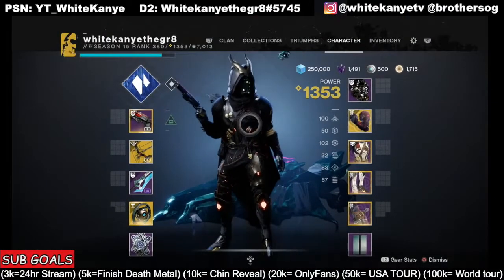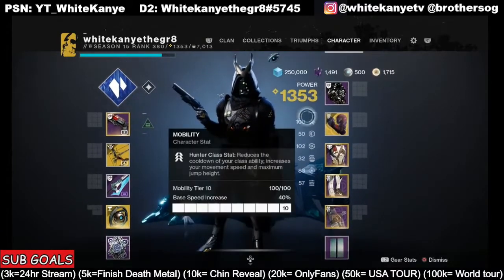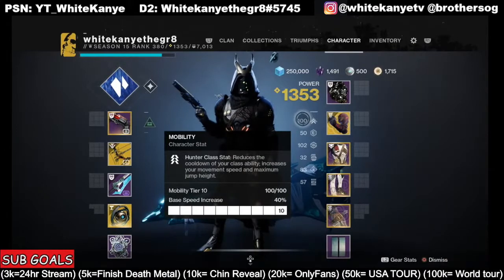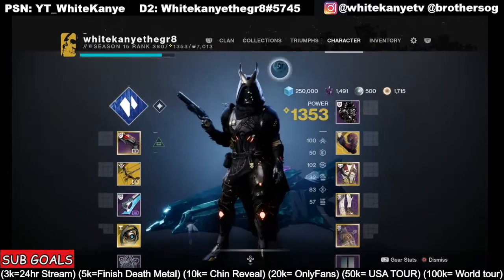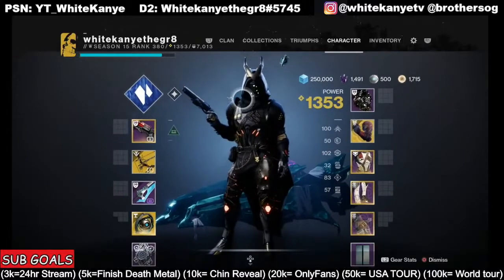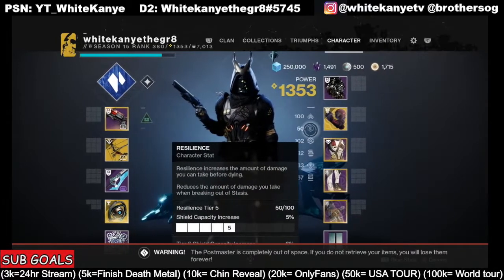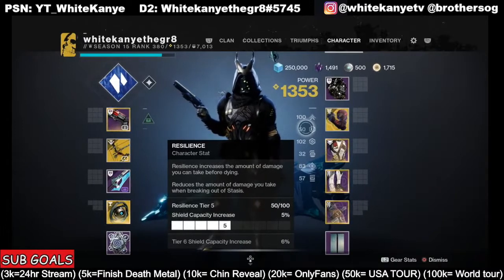First off we're going to go over what these numbers mean. The top one is mobility — this is going to determine your walk speed and your initial jump height, not your second or third jump and not your sprint. Mobility is tied to the hunter class ability, which is dodge. The titan however is tied to resilience, which determines how much health you have. The higher it goes, the higher health you have.